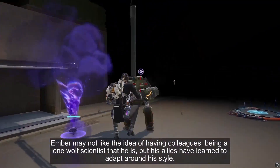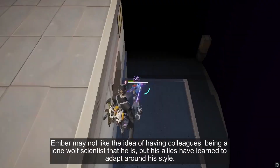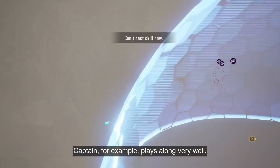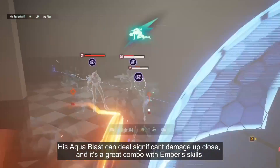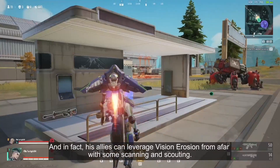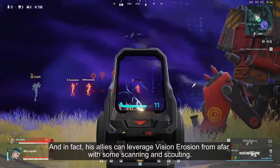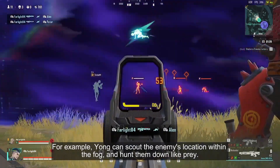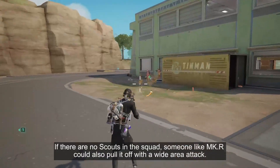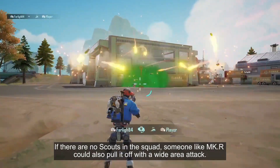Ember may not like the idea of having colleagues, being a lone wolf scientist that he is, but his allies have learned to adapt around his style. Captain, for example, plays along very well — his Aqua Blast can deal significant damage up close and is a great combo with Ember's skills. Allies can also leverage Vision Erosion from afar with scanning and scouting. Young can scout the enemy's location within the fog and hunt them down like prey, and if there are no scouts in the squad, someone like MKR could also pull it off with a wide area attack.